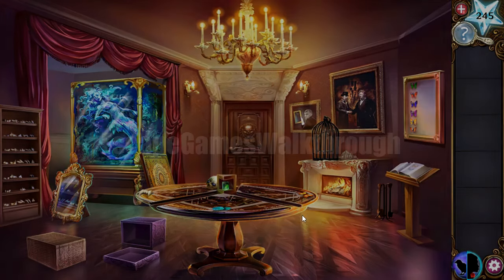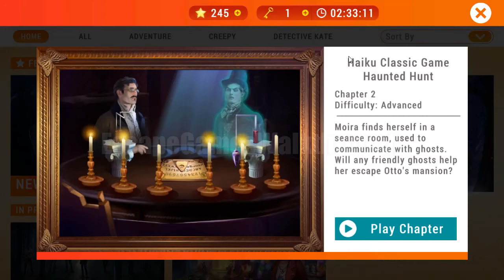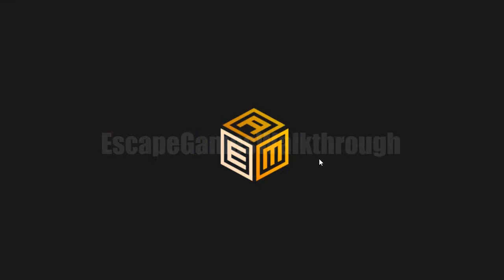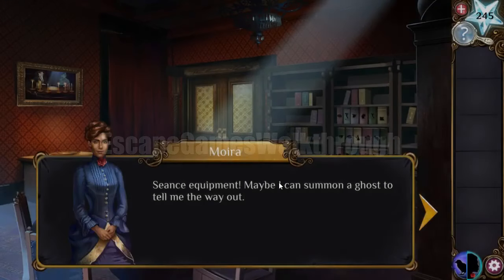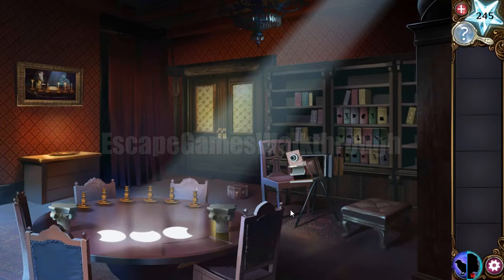If this video helped you, don't forget to leave likes and subscribe. Now we're playing Adventure Escape Mysteries: Haunted Hunt, Chapter 2 by Haiku Games. Moira has moved to the next room and we need to solve puzzles and escape from here.